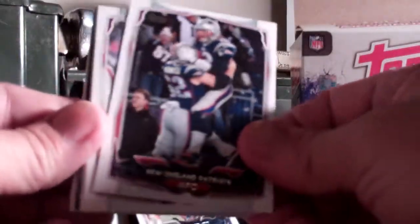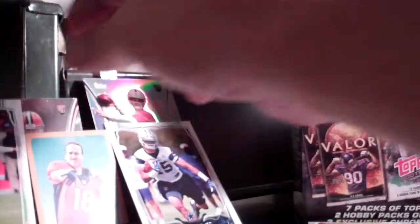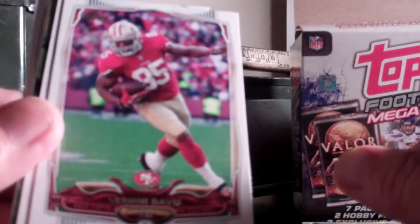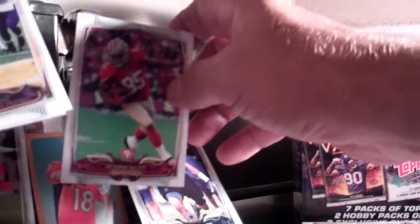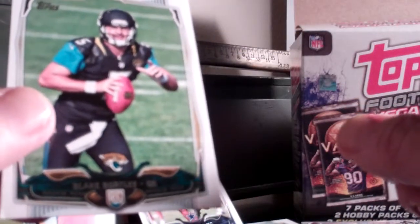Patriots team card on top. Fred Jackson, Steven Hauschka — that's my kicker for fantasy, he's pretty cool. Jordan Reed, Nick Foles — he's my backup quarterback. Vernon Davis — he's a tight end for my fantasy team, he did me great until he got hurt. Got AP, a Fantasy Focus of J.J. Watt, an Evan Mathis, a rookie of Josh Huff, Michael Sam, and a Blake Bortles rookie card.